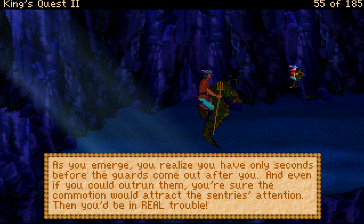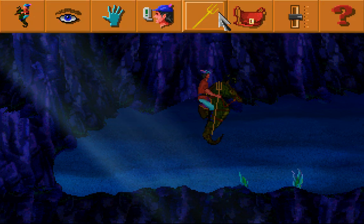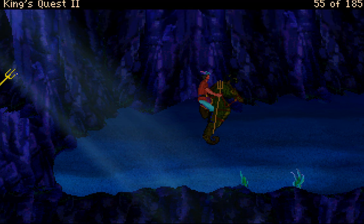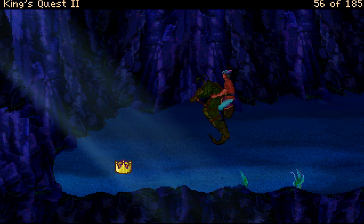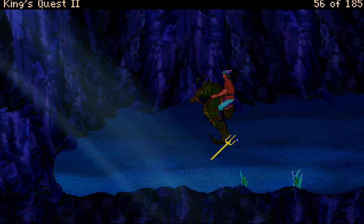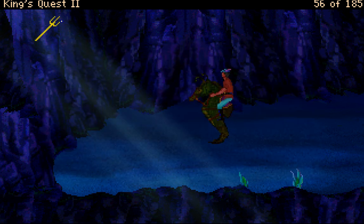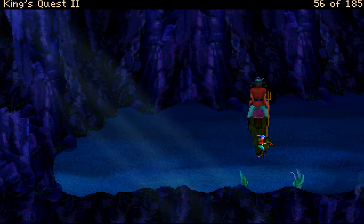As you emerge, you realize you have only seconds before the guards come out after you — and even if you could outrun them, you're sure the commotion would attract the sentries' attention. Then you'd be in real trouble. Suddenly you hear a strange voice in your head: 'He of noble and goodwill, royal trident thou may wield.' The Sharky King said that people of goodwill can use the trident. We use the trident on the cave wall. We managed to turn the immaterial wall into a material line.